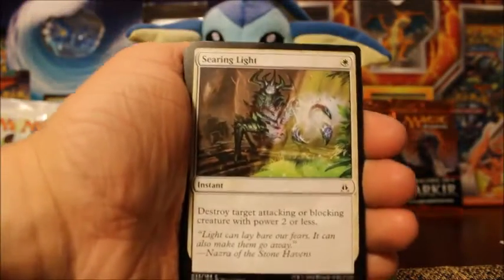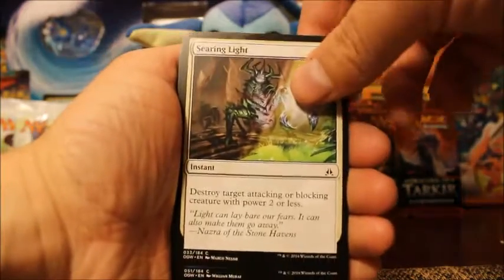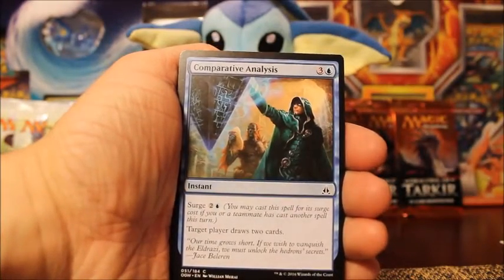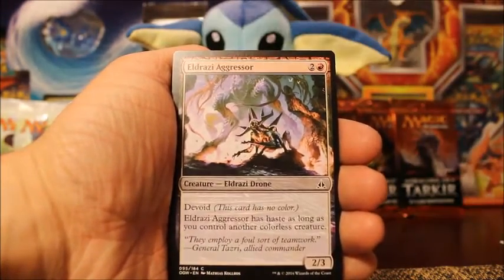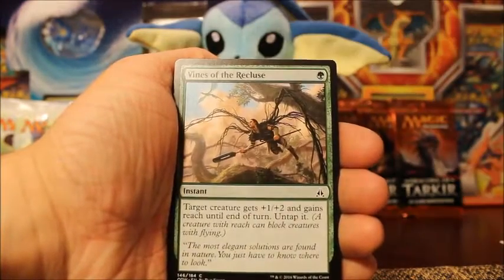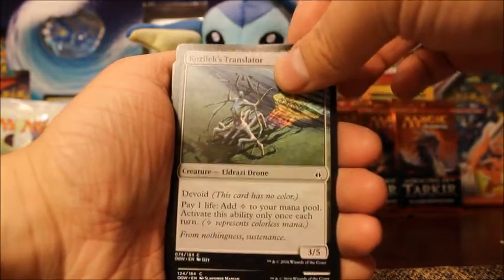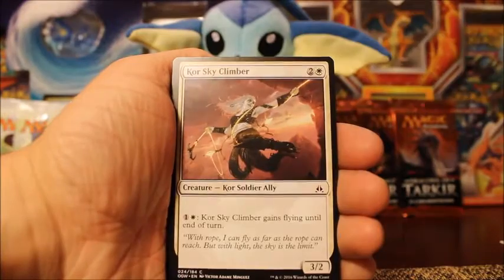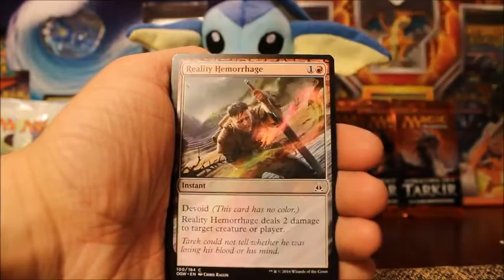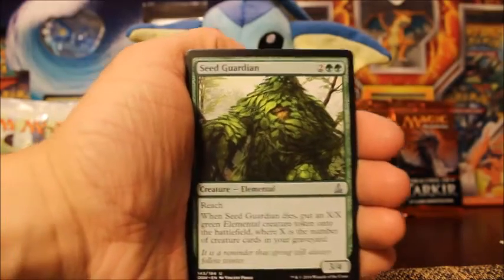Our next pack of Oath of the Gatewatch is going to start with Searing Light, followed by Comparative Analysis, Eldrazi Aggressor, another Untamed Hunger, Vines of the Recluse — a lot of duplicates — Kozilek's Translator, Stalking Drone, Coralhelm Guide, and Reality Hemorrhage.